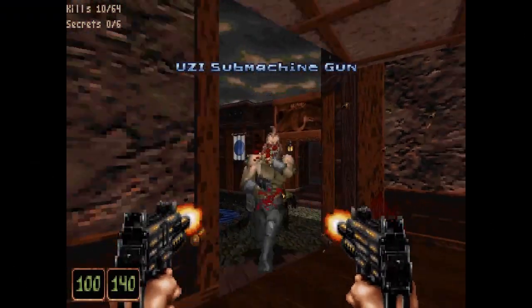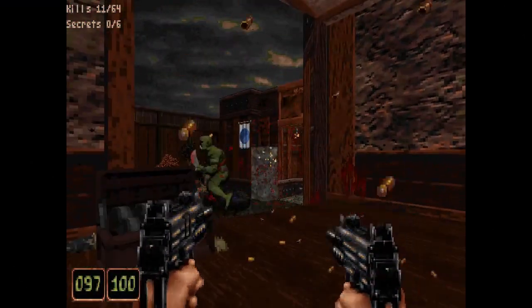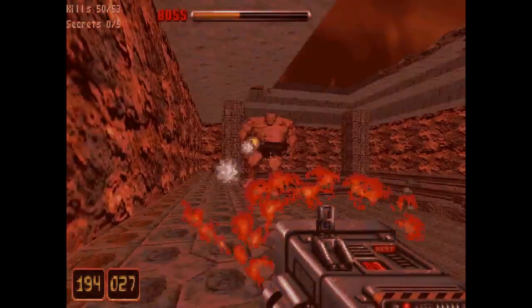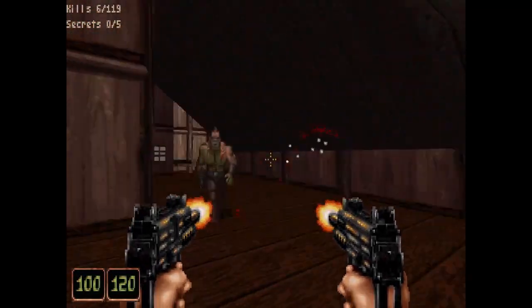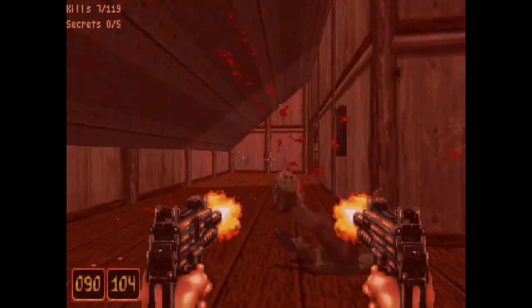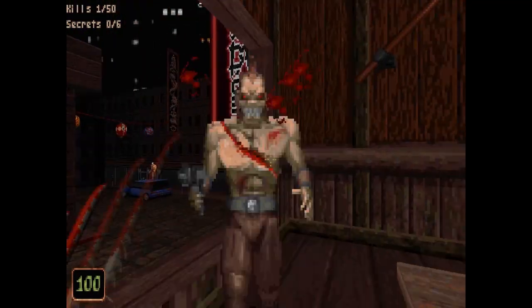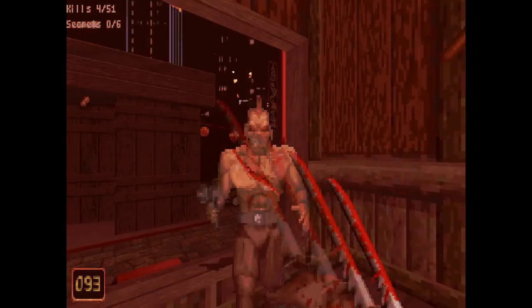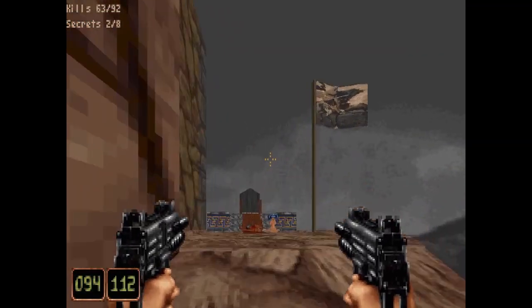Shadow Warrior is one of the last great first-person shooters of the 90s. Developed by 3D Realms, it came shortly after the release of Duke Nukem 3D and runs on the Build engine. The protagonist is Lo Wang, a Shadow Warrior taking on the evil demonic forces of the villainous Zilla. Shortly after being ambushed at his dojo, Lo Wang sets off to put a stop to Zilla once and for all, avenging the death of his master along the way.